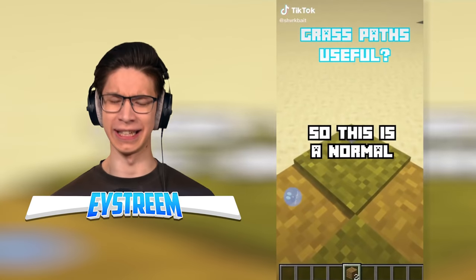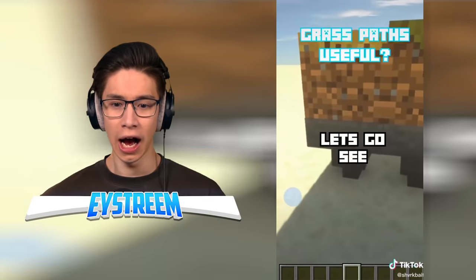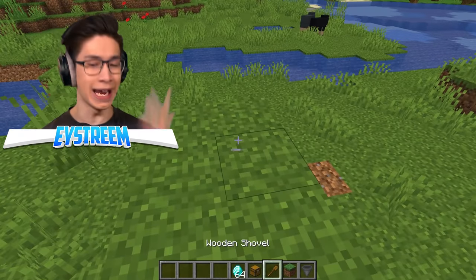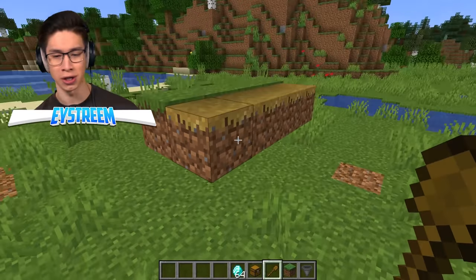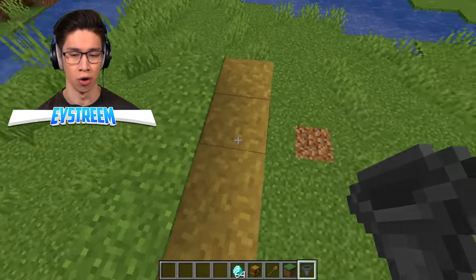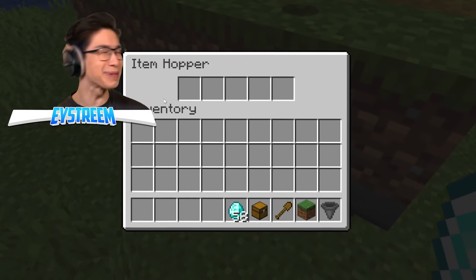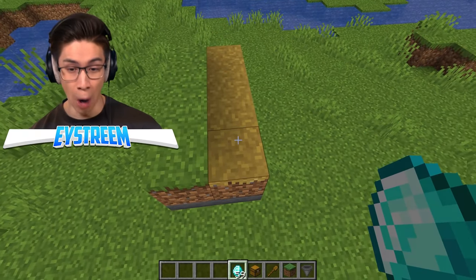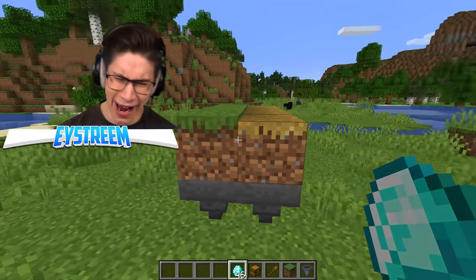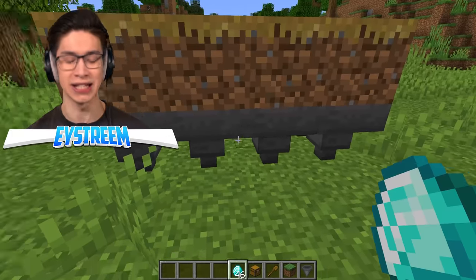Did you know that grass paths can let items pass through them? So this is a normal grass block — that makes sense. And then a grass path — where'd the item go? Let's check the hoppers. Those diamonds are not going through the normal block whatsoever. But when we chuck them on the path block — boom! They're literally disappearing and phasing through the grass path, filling up the hoppers below. It's literally this one-pixel difference that makes all the difference. This would be a great way to hide your hoppers and collect secret items from your friends.